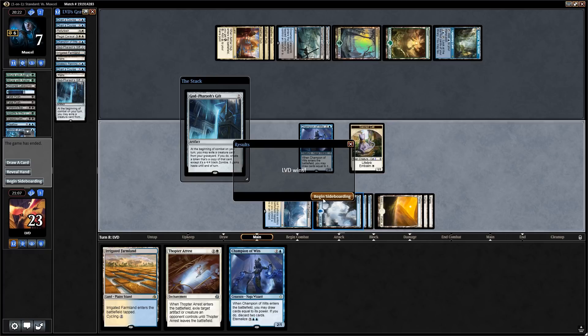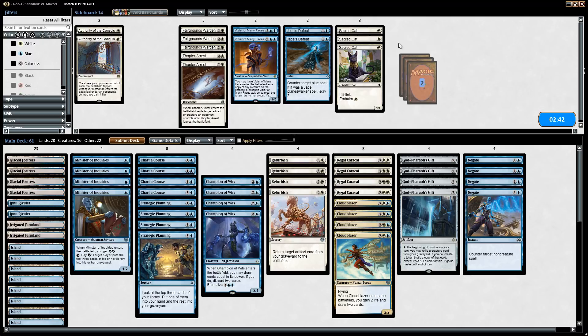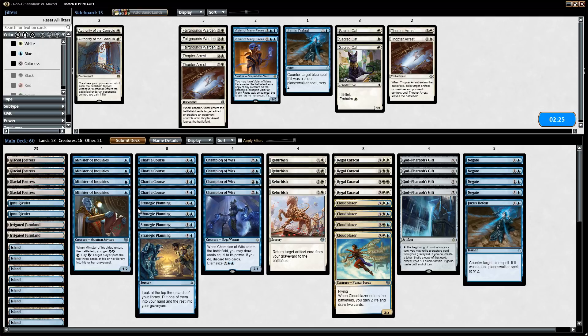For the sideboard we want our Negates. Jace's Defeat could be good — we didn't see any Gear Hulks though. Sacred Cat is pretty poor here, and Thopter Arrest doesn't look great either. Jace's Defeat seems better than Sacred Cat most of the time. We don't want too many counterspells since this is not a draw-go style deck where we can just pass a turn with a bunch of mana up. The Negates and Jace's Defeats are just better than Sacred Cat against Sultai Control.